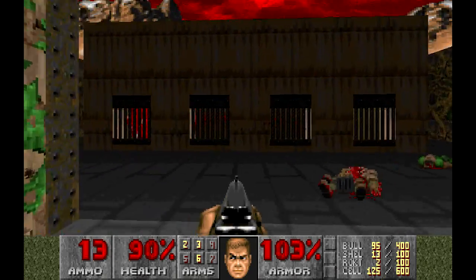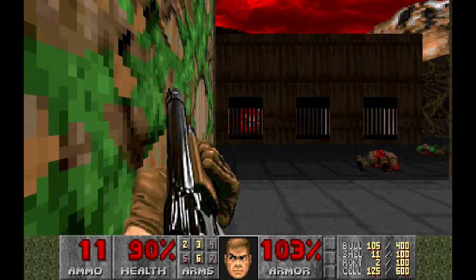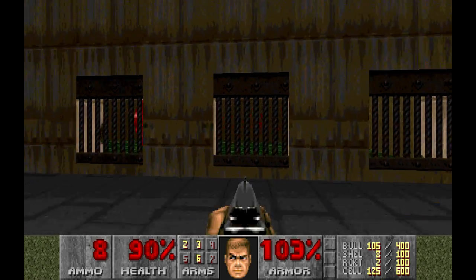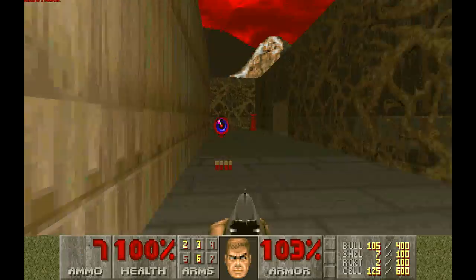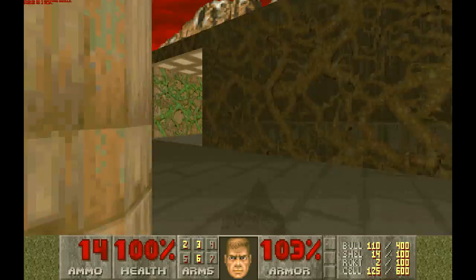Let's kill this guy over here and now we can concentrate a little bit on what we're doing. We've got a couple of cacodemons over here. These are going to be easy to dodge, and it's taking a fair amount of time with this shotgun to take them down, but they're dead now. We've got a dead Doom guy down there on the floor. Health pack, invisibility — that's going to help us, though he can still see us.